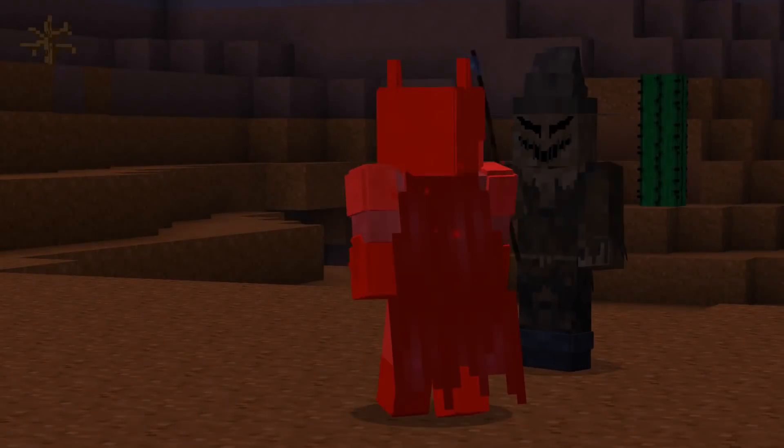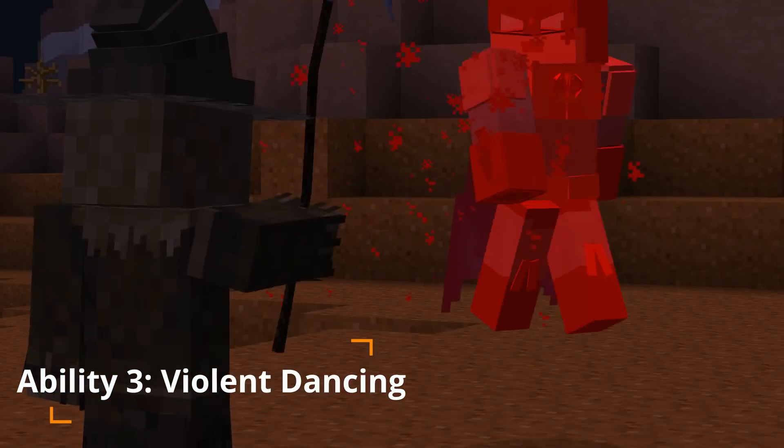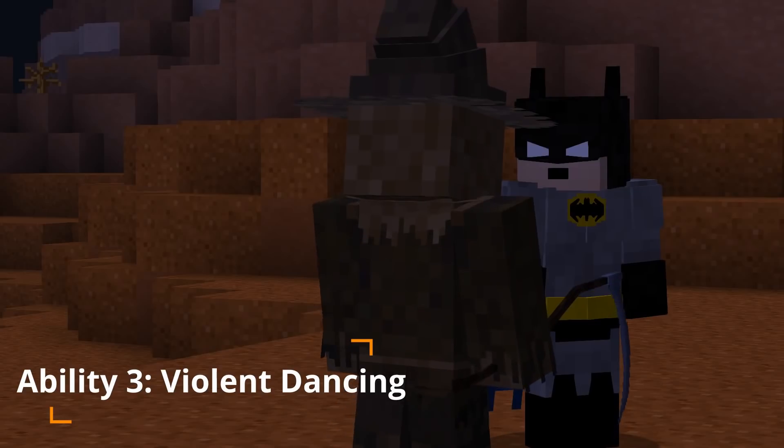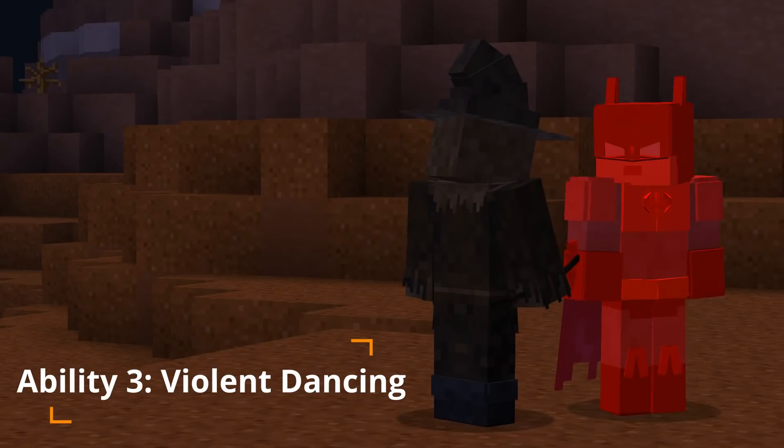Ability 3: Violent Dancing. Increase your damage by 2 every few hits, with the potential to avoid basic melee attacks. Opponent's knockback is also decreased after being winded, allowing more blows to land. This move lasts for 5 seconds.